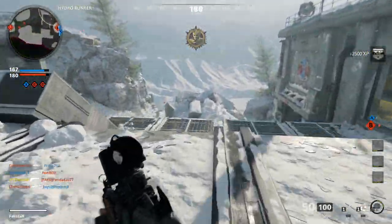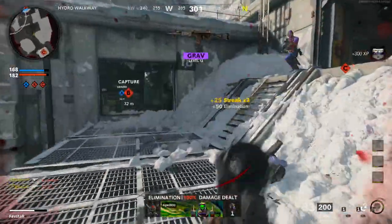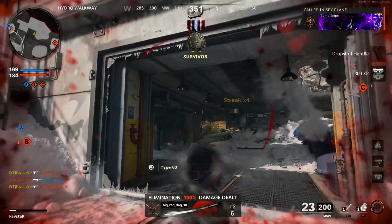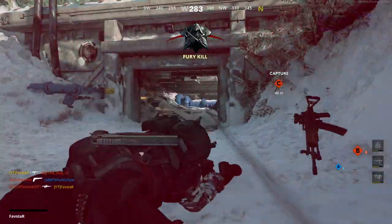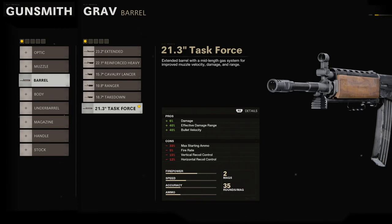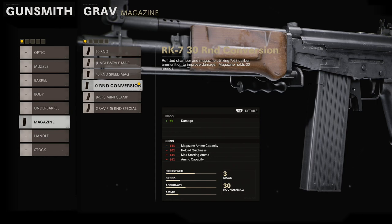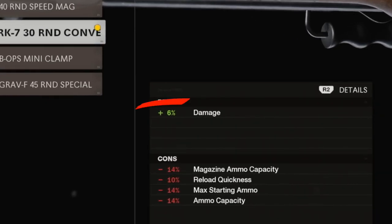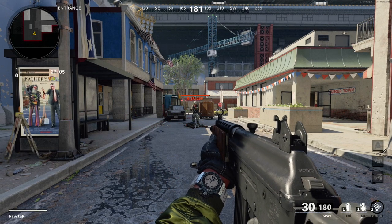Before we even begin to choose our attachment loadout, we'll discuss one very unique trait of the Grav. The Grav is the only AR in the game which has two attachments that offer a damage boost. As with all assault rifles, the 6th barrel — in this case the Task Force — provides a 6% damage boost. In addition, the RK7 30-round conversion mag is the only AR mag which offers a damage boost, also providing an additional 6% damage.